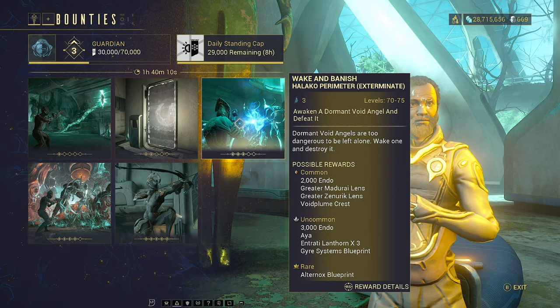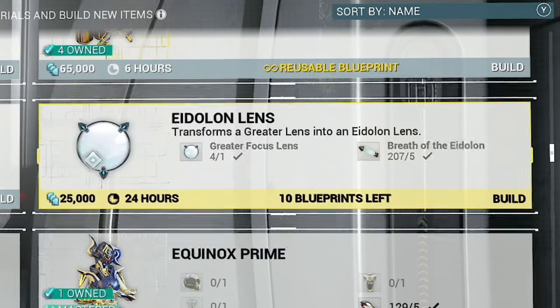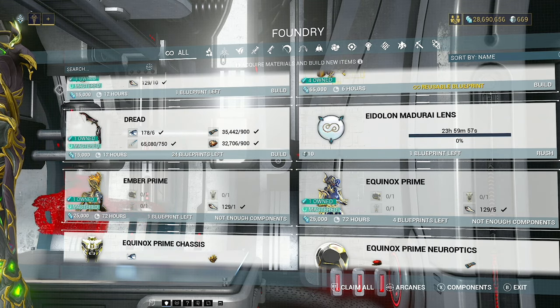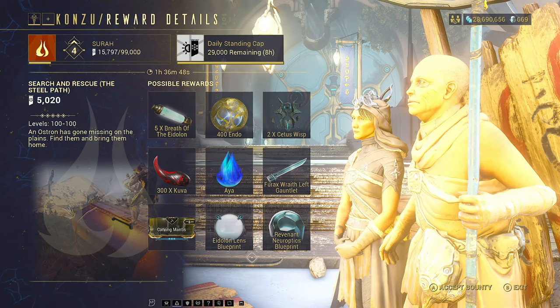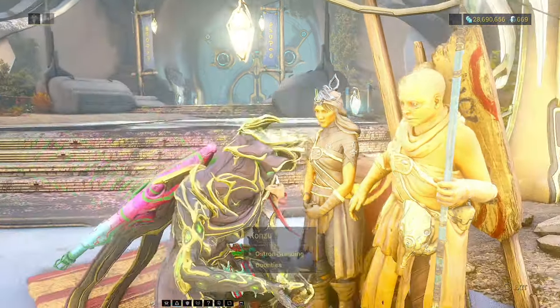The bounty itself changes but it's usually pretty easy, and you will very quickly be able to rack up both Madurai and Zenerik lenses — in my opinion the two most important focus schools to level up. If you'd prefer more affinity per mission, you can upgrade your lenses to an Eidolon lens. Once you have a blueprint, pick a greater lens and upgrade it — though it does take 24 hours. To get those blueprints, run high-level bounties or Konzu on Setus.